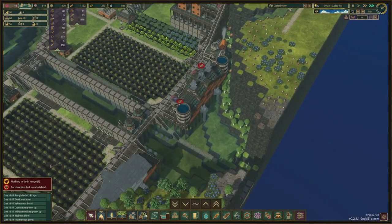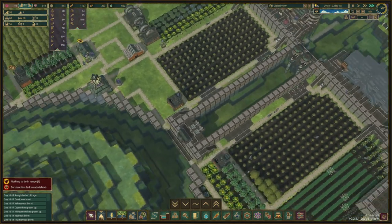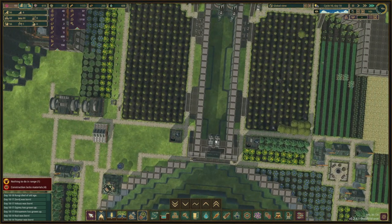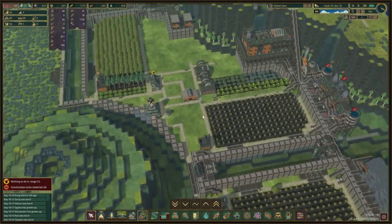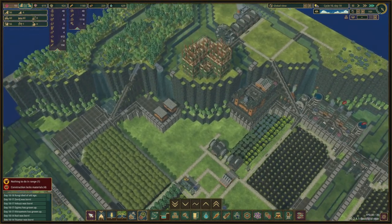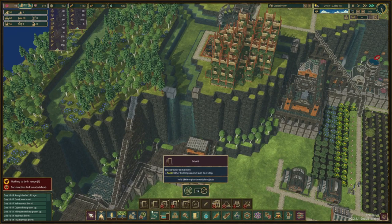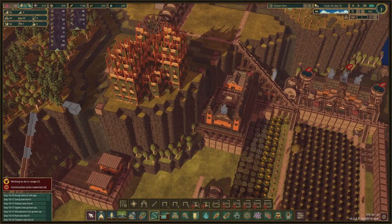If you could finish those quickly that would be lovely, then we can remove these and place our extra water pumps right there because we're going to need them very soon.